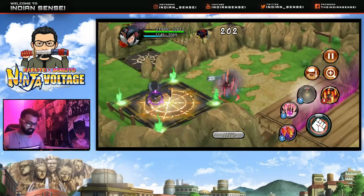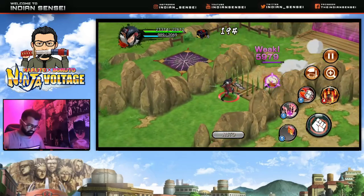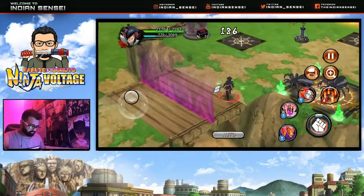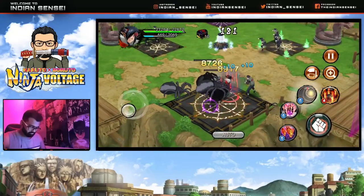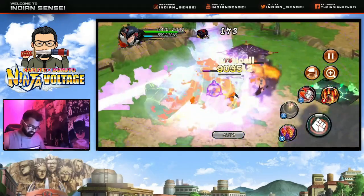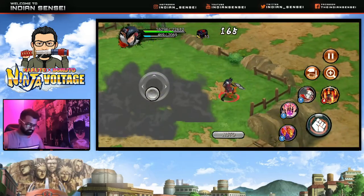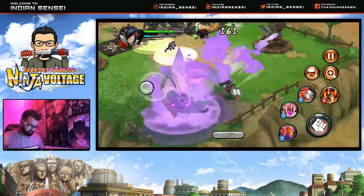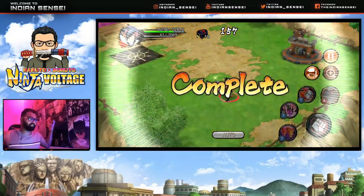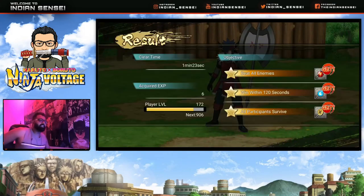Pretty decent kit — I mean, for free, what do you expect? He has CP, and he is definitely a red unit, so what do you expect.